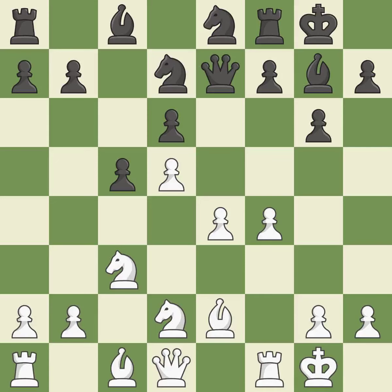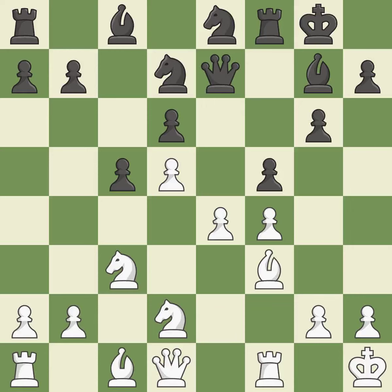While not a mistake, that is also not the wisest course of action. This strikes at the center, countering the opponent's ability to grab space. This threatens to win a pawn. Although white lost their edge, the game is still almost evenly matched.